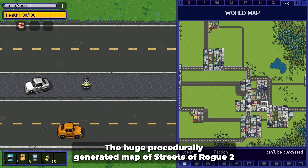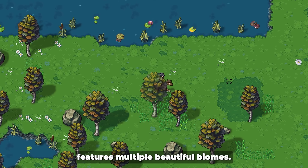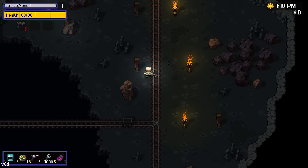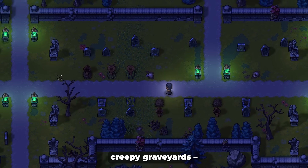The huge procedurally generated map of Streets of Rogue 2 features multiple beautiful biomes. Bustling cities! Serene countryside! Mysterious caves! Sunlit islands! Creepy graveyards!